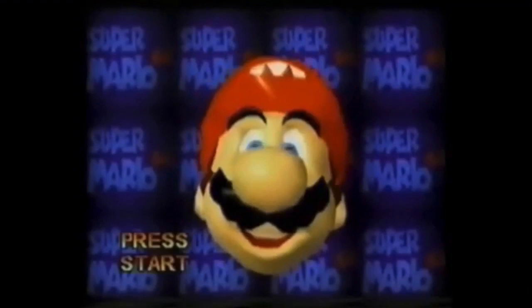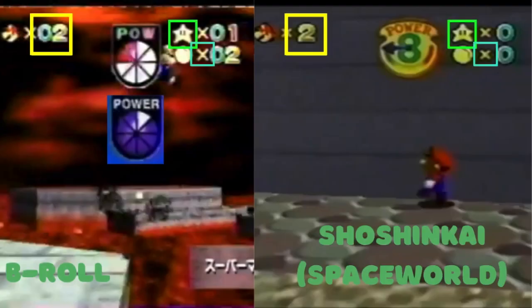The last thing to cover is the differences between Shoshinkai — sorry if I'm mispronouncing it — Shoshinkai slash Space World, and the B-roll build. On the left is B-roll, on the right is Space World. In the yellow box you can see that the B-roll build has two digits in the HUD instead of just one like in the Space World build. Also in the green box, the B-roll build had no outline for the star, whereas the Space World build does have a star outline.